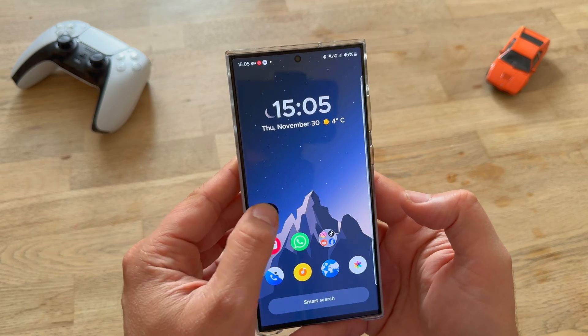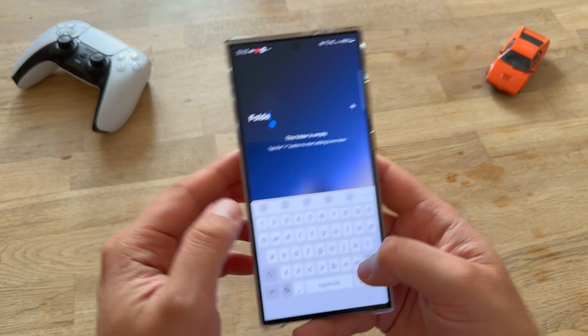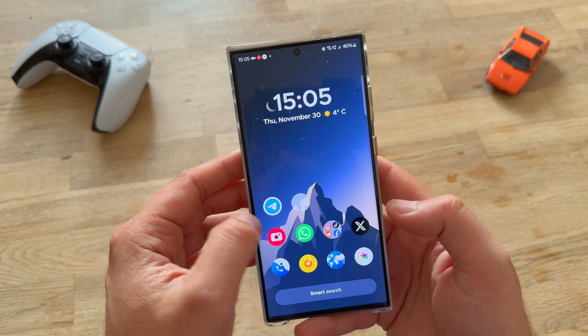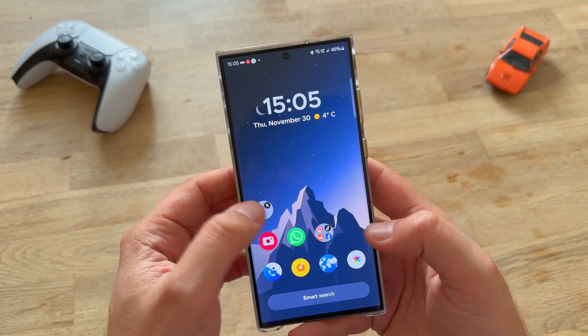I can't just drag it into a folder directly. How can I create a new folder? Probably just from here. Let's title the folder 'Social', for example. There are some things that I don't like — for example, the grouping of the icons to create an auto folder. It could also be done from the settings. Okay, we have the immersive folder.